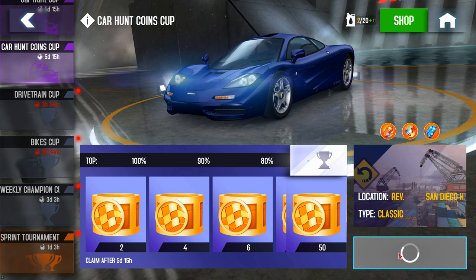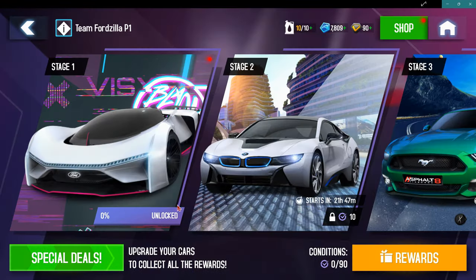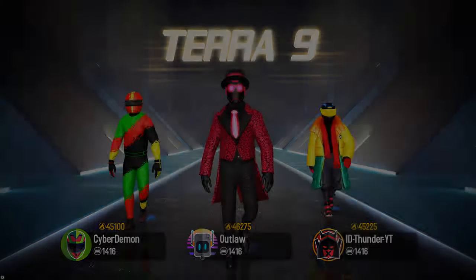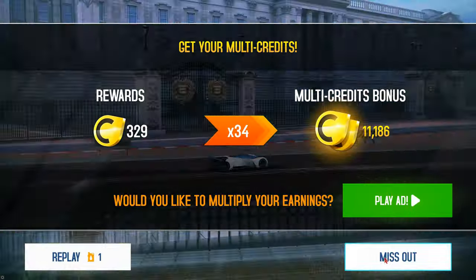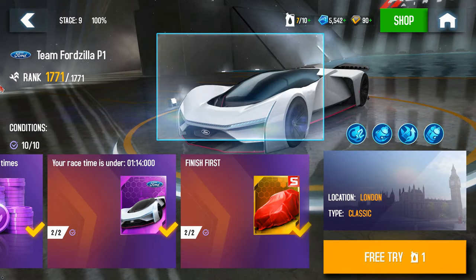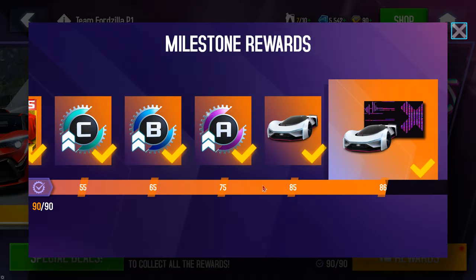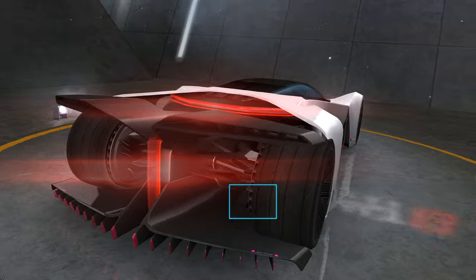The next way to get free cards is through special events. Here you have a free card as the main reward, and you may also get other cards as secondary rewards for completing the daily tasks. The requirements are not so hard to do. What I recommend is to buy every cheap card that is available in the garage, so that you can improve your chances of getting cards in the special event, as you need to own some cards to unlock the main reward.